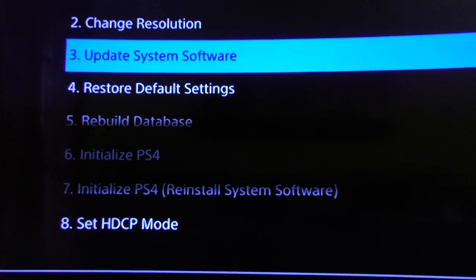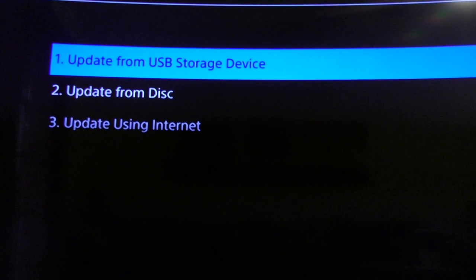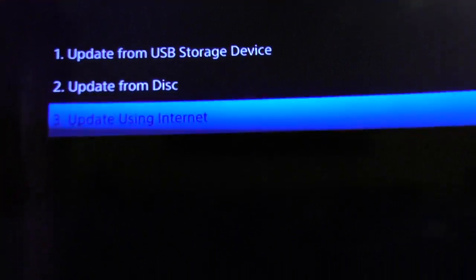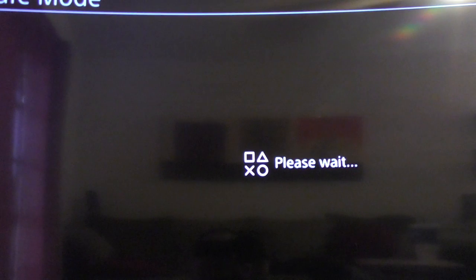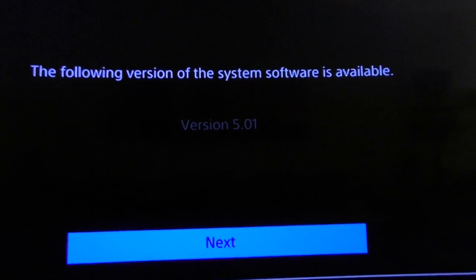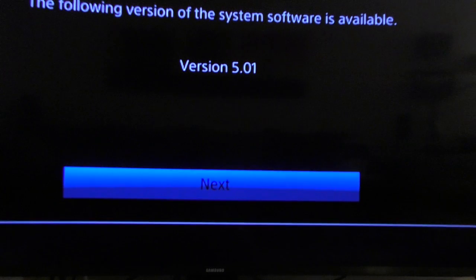On the TV in safe mode we have options: Restart PS4, Change Resolution, Restore, Update System Software, Restore, Rebuild, Initialize, and Initialize PS4. We're going to go to 'Update System Software.' It shows: update from USB, update from disc, update using internet. That's the one we want. It says version 5.01 is available, so I'll press next.